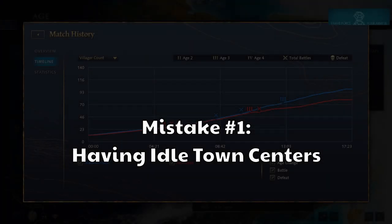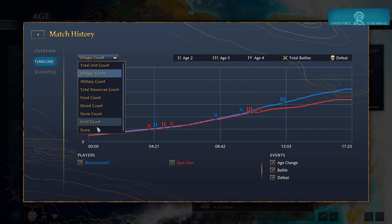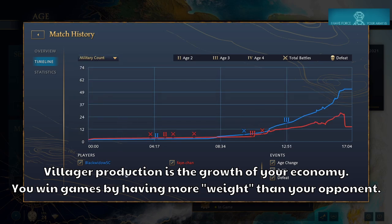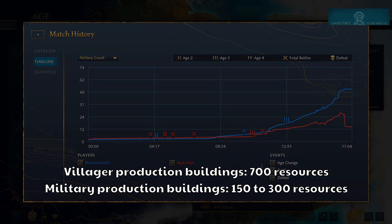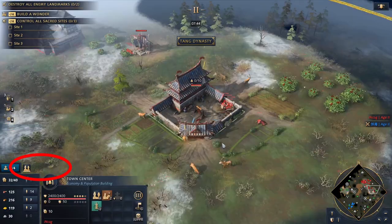Mistake number one is idle town centers. In AoE 4 you want to be having the best villager graph possible. Whereas this does sound very simple, it is something that really will cost you games in the long run. The reason for this is because a town center is a very expensive investment, and as an expensive production building you want to keep them going as much as possible. If you miss production cycles on your archers or your knights, it's not going to be as severe as having an idle town center.